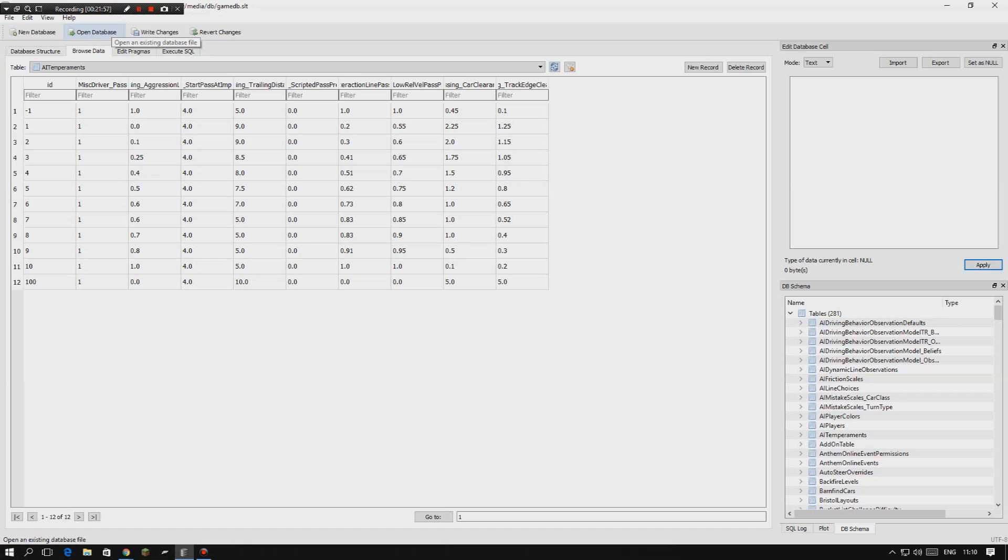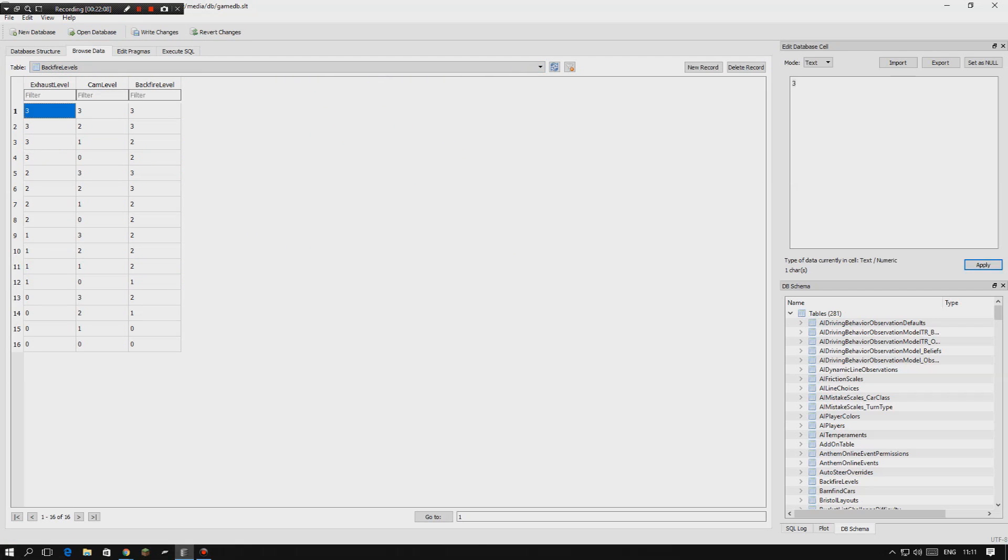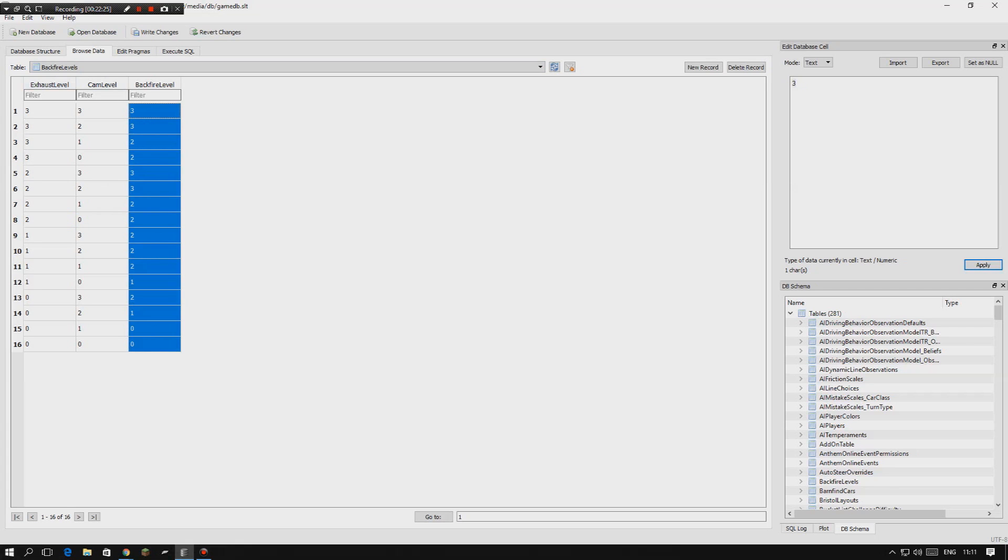The next thing is how to increase the backfire levels of a car — how often it spits flames. Go to the 'backfire_levels' table. You'll see exhaust levels and cam levels, since the amount of backfires depends on exhaust and cam settings. Just edit those values — I'd suggest 10 for a great amount of backfires. Edit them all to 10 or 5 to increase it; it's pretty cool to have a lot of backfires.